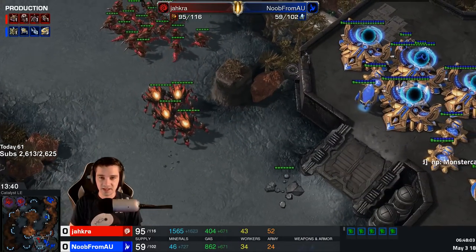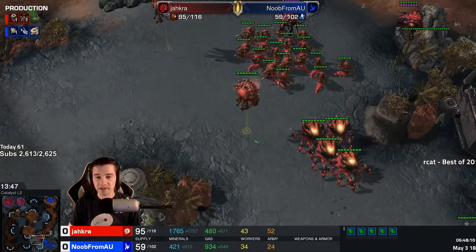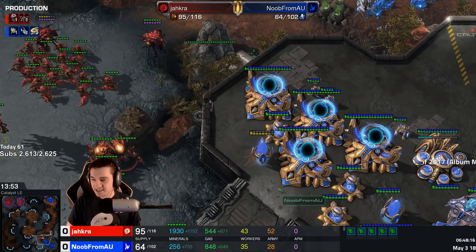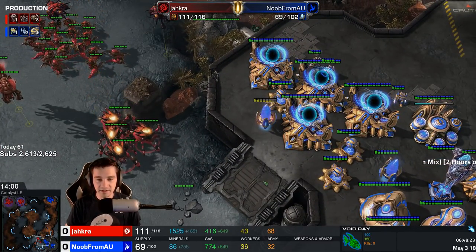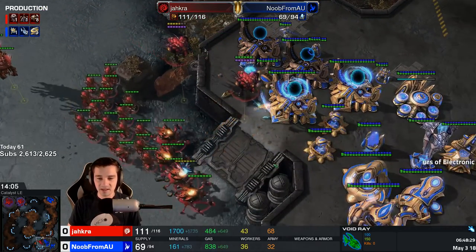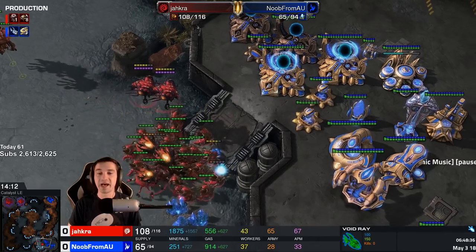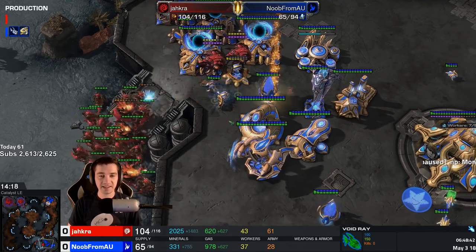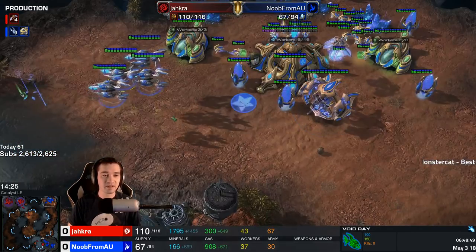Jacra going to start to chip his way through — only 1600 minerals in the bank, he has to be careful. The overlord is coming to lend support. The corrosive biles will be chopped out. Another void ray will make its way northwards. Another round of biles. Down goes the power for the one cannon and two gates — there are more cannons where that came from. The zealots come down, the ravagers are microed back but the hydra is looking very strong. Somebody's accidentally used a ping, almost shooting down his own overseers, but the cannons have fallen.